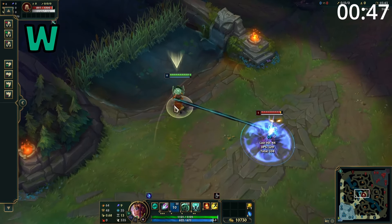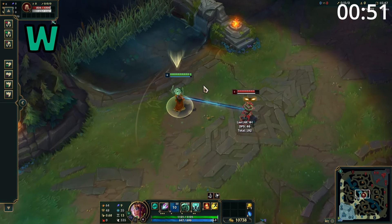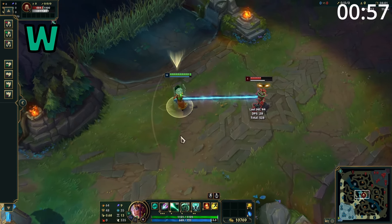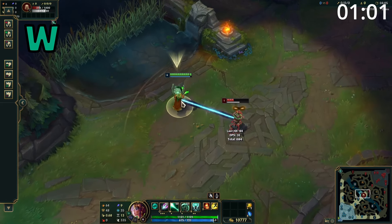Karma's W is a point-and-click ability which deals damage to an enemy champion or monster and tethers them to her. If this tether is not broken by the end of the duration, they're dealt damage again and rooted. While empowered, Karma will constantly heal herself a large amount while the tether exists, and the duration of the root is also increased.